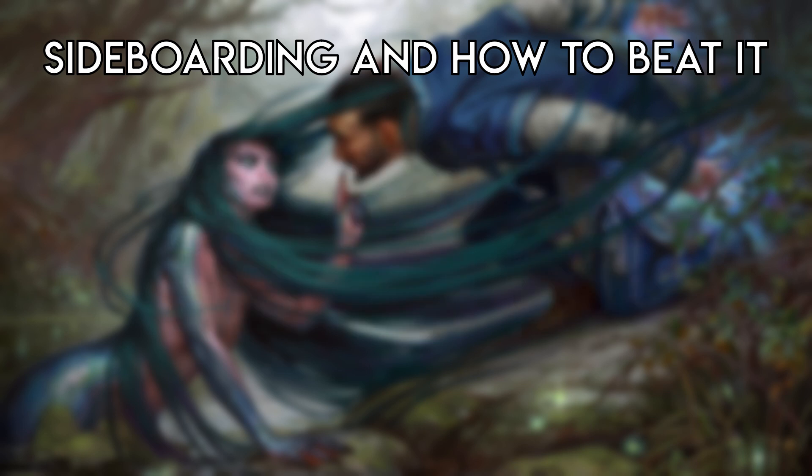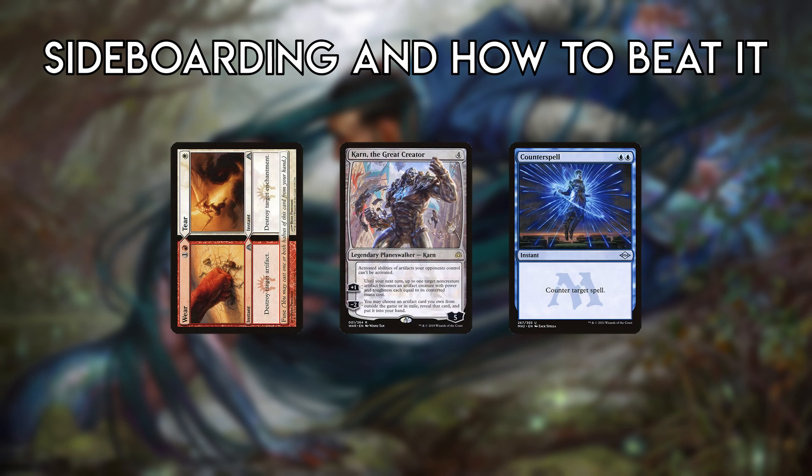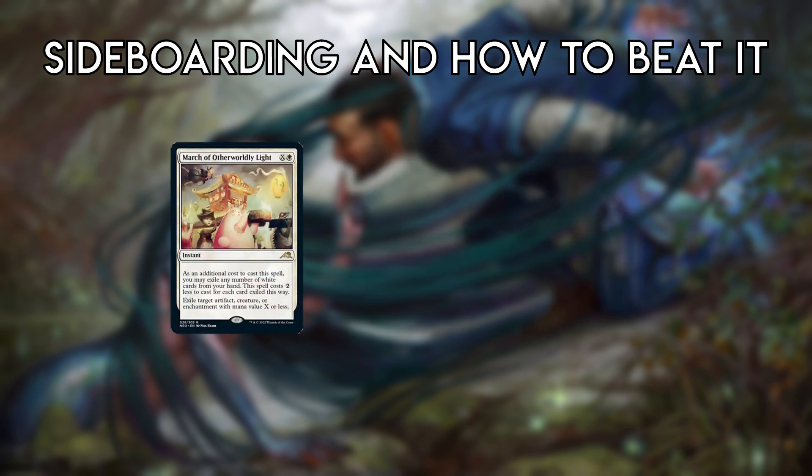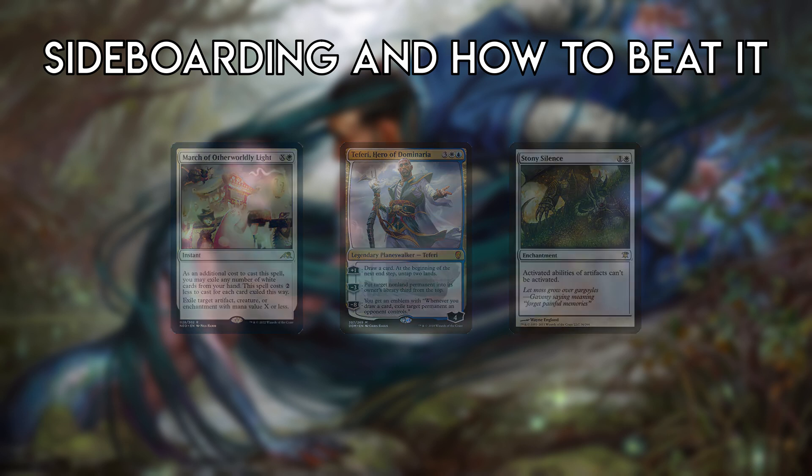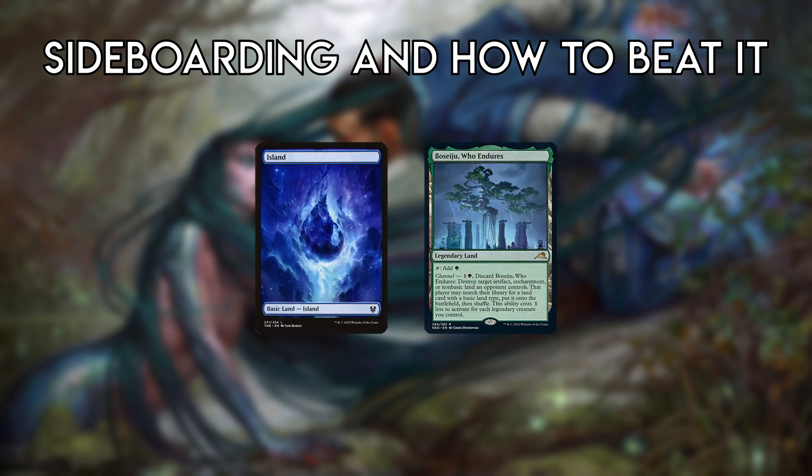As a Belcher player, you must be aware of and plan for hate cards out of various decks. For example, March of Otherworldly Light is quite poor against blue-white control, but you need it to combat Stony Silence. The one sideboard Island is to account for Boseiju.